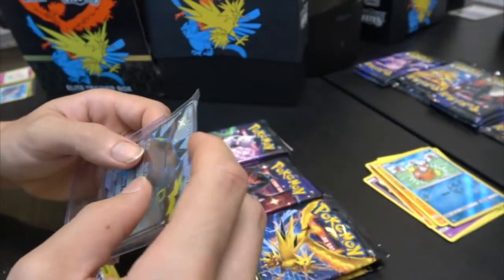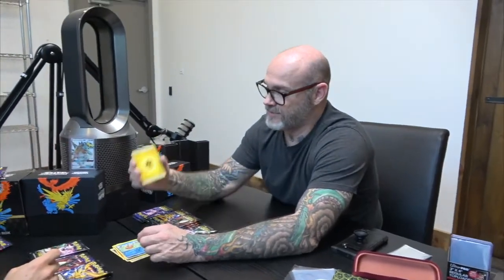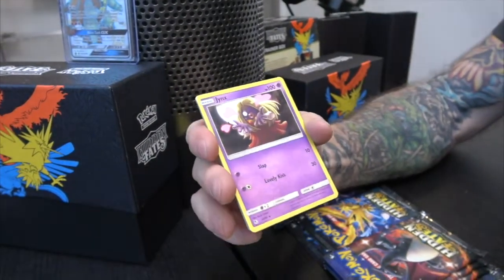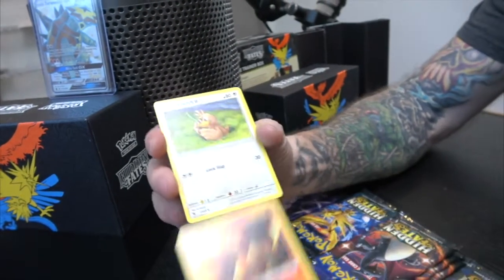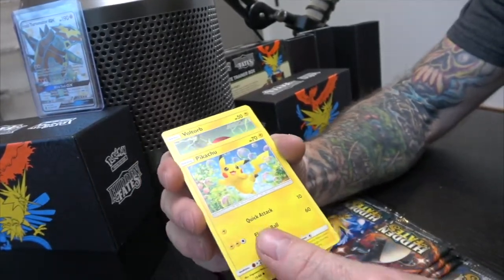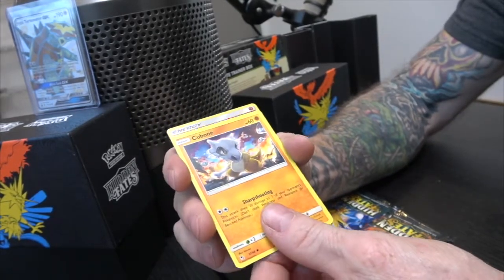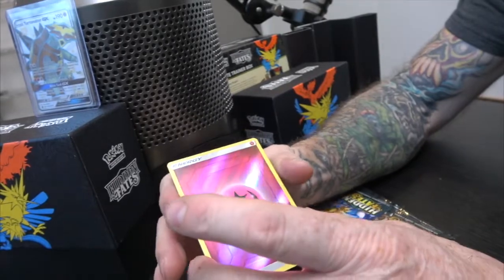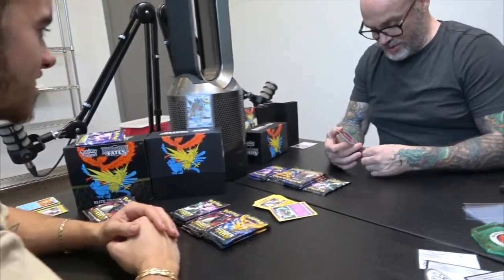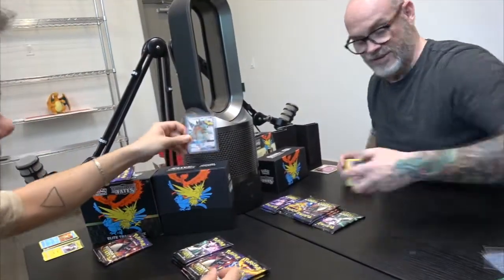First GX of the day! Because of the amount of stuff we're going to open, I think we're going to go through that case pretty fast. Ready? Energy, Jynx, Magmar, Farfetch'd, Magikarp again, Pikachu, Voltorb, Koffing, Koffing, Koffing — a triple Koffing! Cubone, reverse holo energy area, Wheezing. You got Koffing and Wheezing, man! Nothing super crazy. I still can't get over this — you got a nice GX, a shiny GX. Sick.